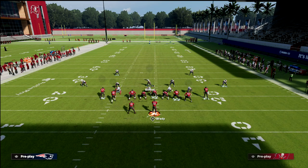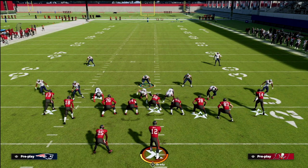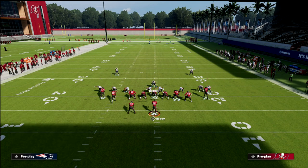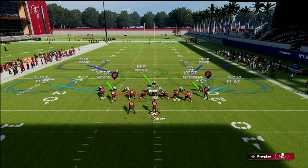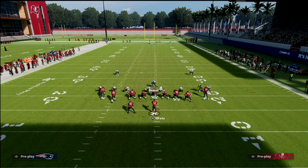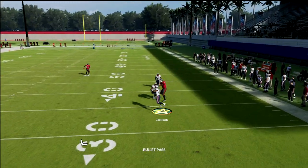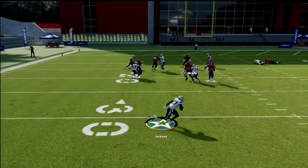Another thing you can do is say you're not going to worry about the deep post because that's your user responsibility. You'd stand right there, maybe even rush, and you have that linebacker in the zone. The vert hook makes that throw really difficult. Make sure you put your flats out there as well.